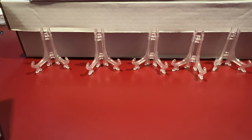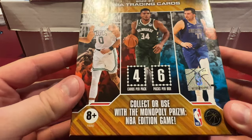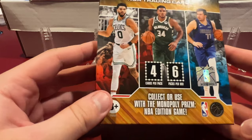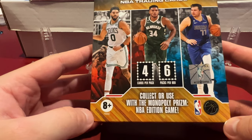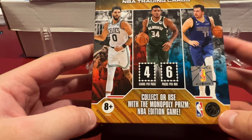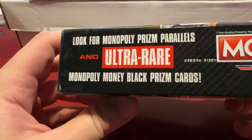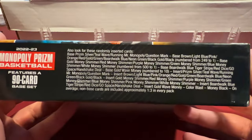What I found at Target was this — I might be a little late to the party but this is Monopoly Prism, kind of like a booster box. It combines Monopoly with Prism for an NBA trading card game. It's four cards per pack, six packs per box. No chance at autos, but there's a chance at specialty parallels — ultra rare parallels, money black Prism cards, stuff like that.